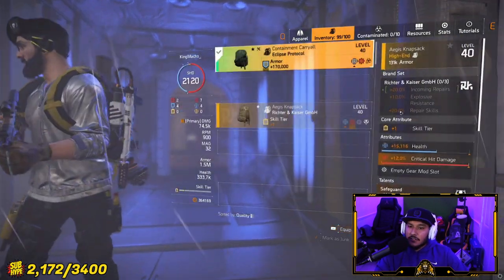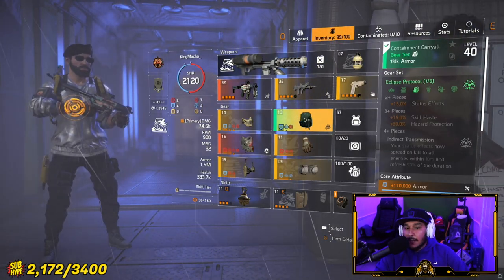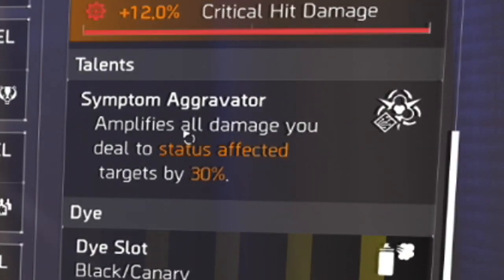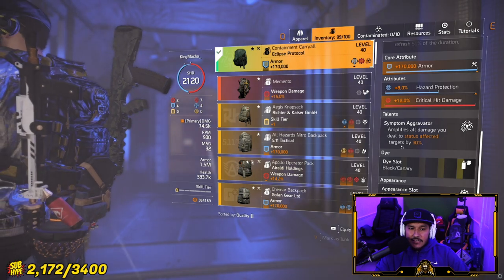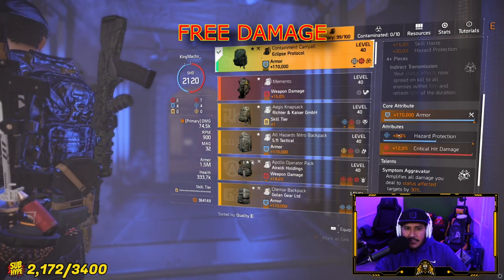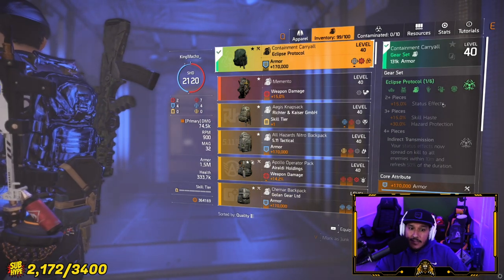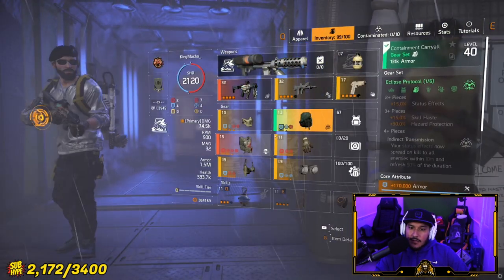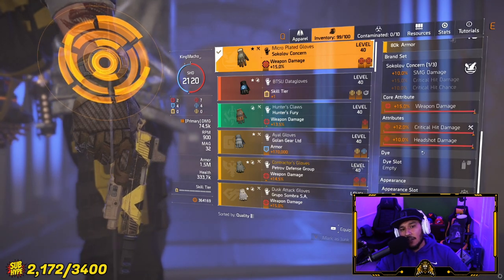The thing that I did learn yesterday was that these talents work standalone. So let's say you want to use a gear set's chest piece or a gear set's backpack — that talent will work by itself. Right here, it amplifies all damage you deal to status affected targets by 30%. This is insane. Like, glass cannon chest piece with no side effect — you don't take any damage and it's just 30% amplified damage, making you rip when you're shooting against other people. I would suggest crit hit damage as your attribute, your minor, because crit hit damage is where you're going to get all that damage from. Crit hit damage is where my mods are going to be on this gear, and this is just going to be one Eclipse Protocol piece. Getting 30% amplified weapon damage out of that one piece — if you didn't know, now you know.